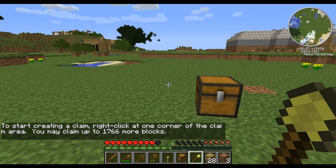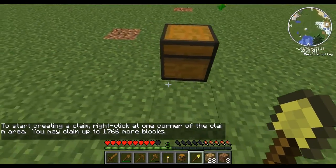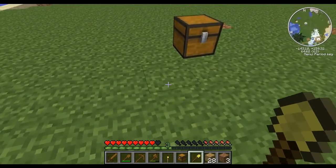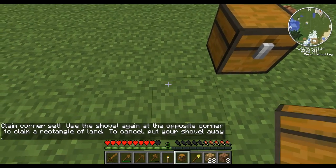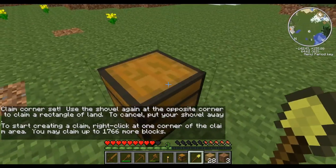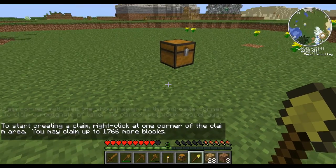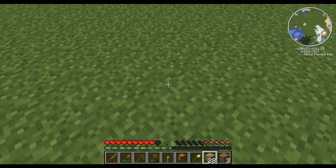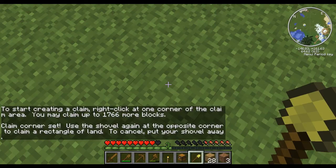The next thing you should be aiming to do is to create yourself a gold shovel. It doesn't take very long to find a piece of gold, and once you get that piece of gold you can right-click with it and it says claim corner set. But basically you can claim blocks in a minimum of a 5x5 area, and you start with 100 blocks. I would suggest a 10x10 area, so let's start just on this block here — I've now marked that.